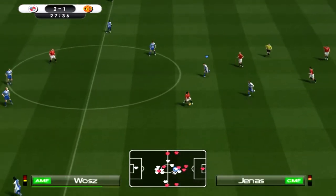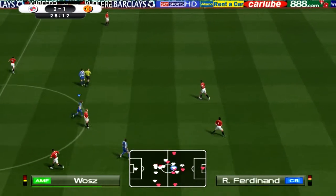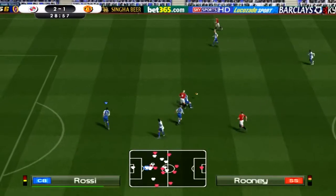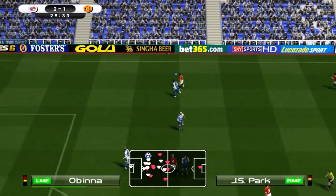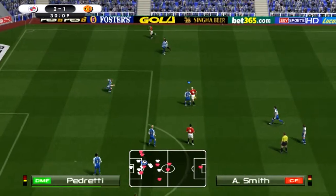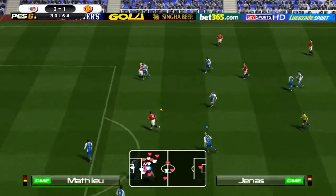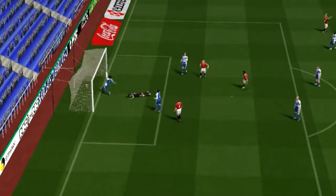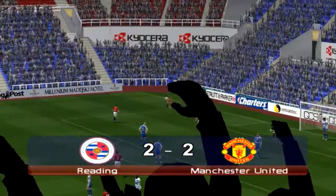Ferdinand back to Scholes to Giggs — Neville, trying to pick out Smith, which he does in the end. It's Park — Urbina will try and stop him. Smith, who scored the goal earlier. And it's Giggs — oh, and it's a great save — oh, it's in the net! There's Rooney with another equaliser for United.